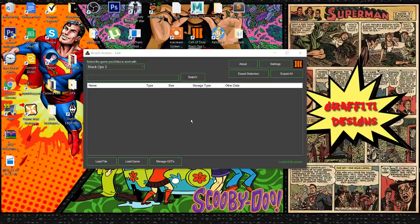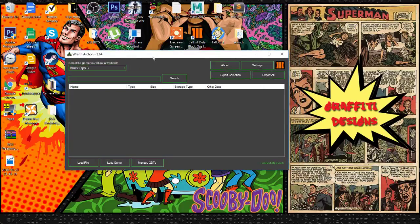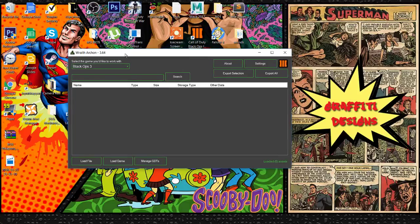What's up guys, it's me Graffiti here and I am back with a new tutorial. This is a very anticipated and requested tutorial — a lot of people have been wanting the sound fixes for the new update that happened with the mod tools. A lot of the weapons did not come with sounds that they added, such as the PPSH, the Ray Gun Mark 3, and the Thunder Gun.